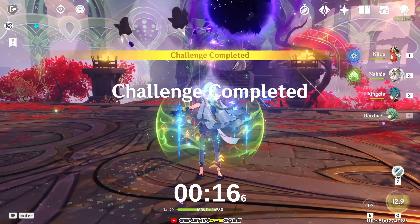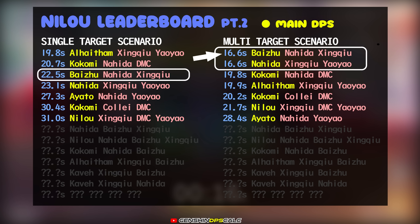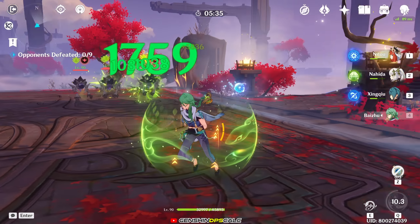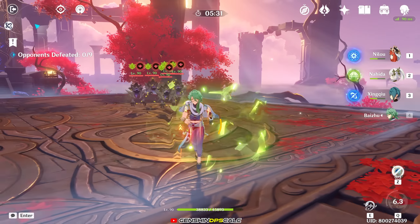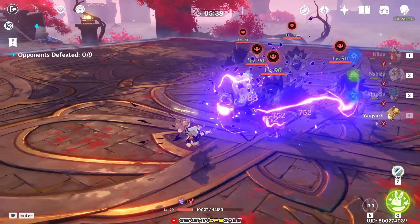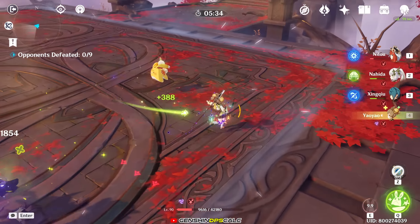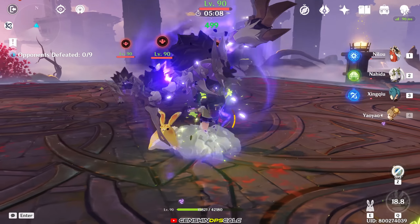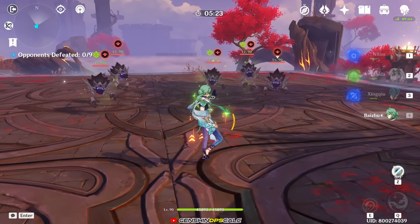This team destroys all those monsters in just 16.6 seconds, which brings them to the top of the chart together with the Nahida Xingqiu Yaoyao variant. The difference is that Baijou's heal is much more consistent and follows your active character, unlike Yaoyao where you have to be near her bunny or else you don't get healed. Yaoyao also needs to stay on-field for a few seconds to heal the entire party, while Baijou can heal the whole party with just one tap of a button.